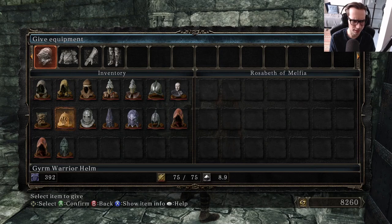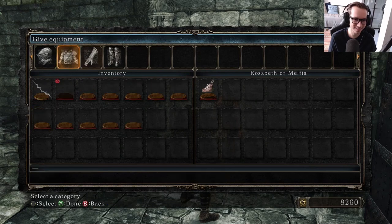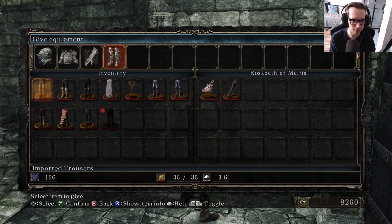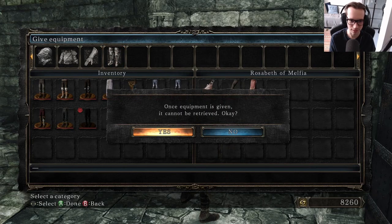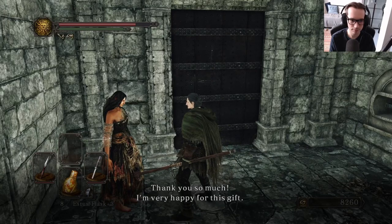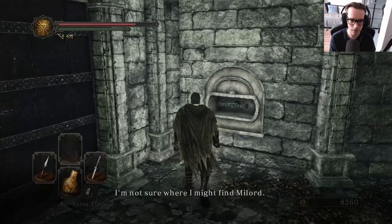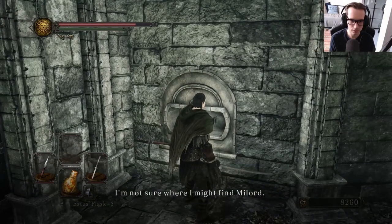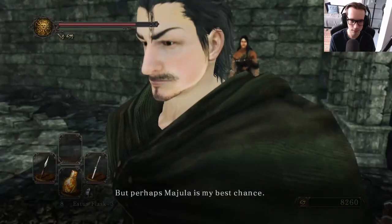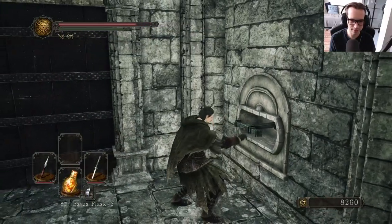But do you have any clothing? I'll take anything, whatever you don't need, anything at all. Cool, let's give her some shit. We're gonna give her the desert sorcerer stuff — we have a massive amount of these. Plus they're apparently very easy to get now. You're welcome. I'm heading for Matula. The Milord is the other sorcerer guy, right? I think.